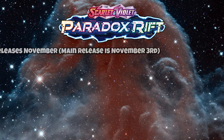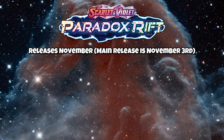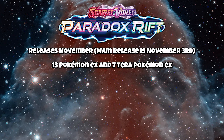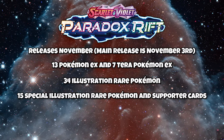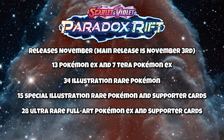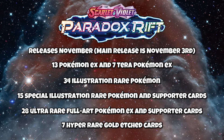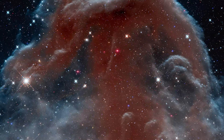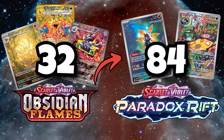This set is releasing in November — the planned release date is November 3rd, but that is subject to change. It has 13 Pokemon EX and 7 Tera Pokemon EX, 34 illustration rare Pokemon, 15 special illustration rare Pokemon and supporter cards, 28 ultra rare full art Pokemon EX and supporter cards, and 7 hyper rare gold cards. This is going to be an absolutely mammoth set, going from 30 plus secret rares in Obsidian Flames to over 80 in Paradox Rift.